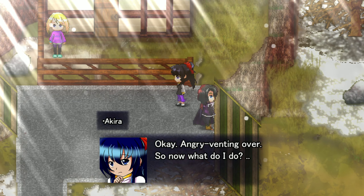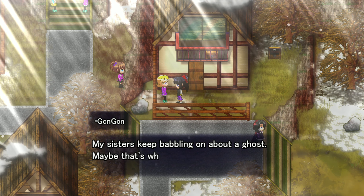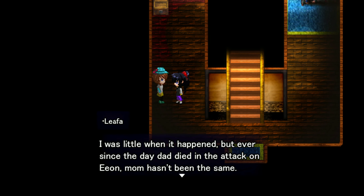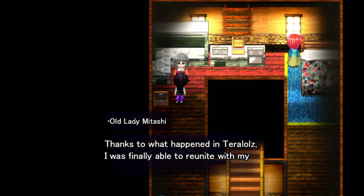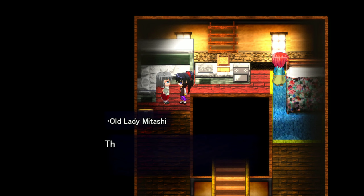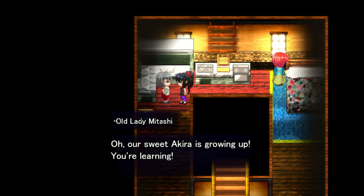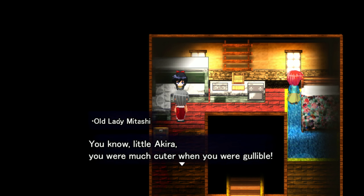Okay, angry venting over — now what do I do? Oh right, Todase — I need to meet him. My sisters keep babbling on about a ghost — maybe that's what's got the monsters all freaked out. Mom hasn't been the same since the day dad died in the attack on Eon — I guess you could say she's kind of a wacko now. Tonic. Thanks to what happened I was finally able to reunite with my extended family. Would you like a cookie? Yes. It never gets old. There is no cookie, is there? Oh, our sweet Akira is growing up — the cookie was a lie all along.